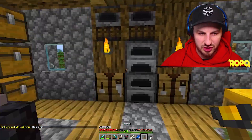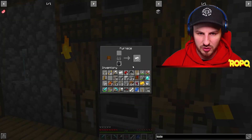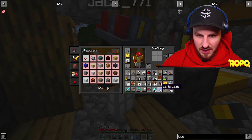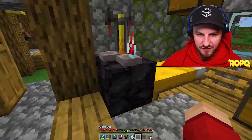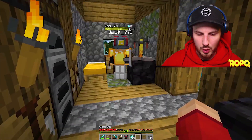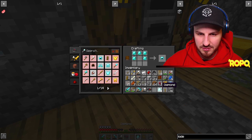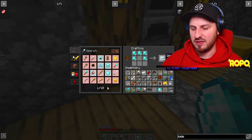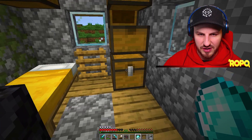We're home! Jack throws the diamonds on the ground — careful with those, traders could steal them! Final count: 50 diamonds. We close the door and immediately start crafting. Two diamond helmets coming up — that takes 10 diamonds for both.